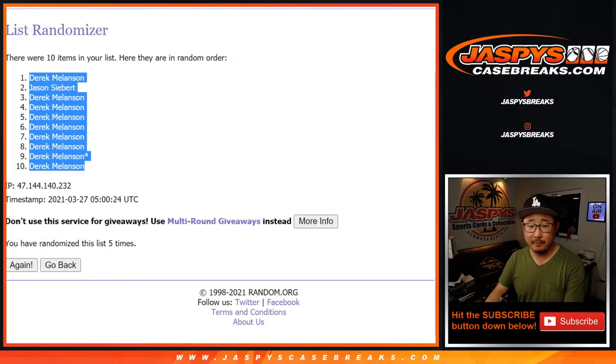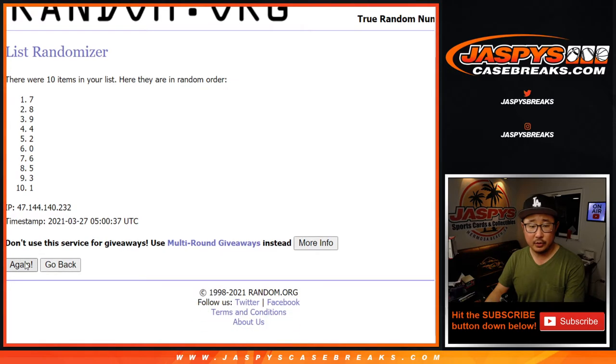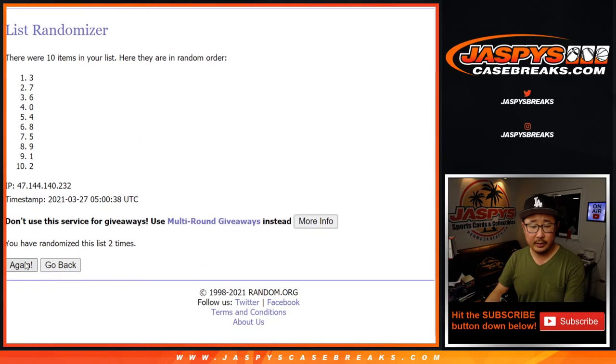All right, 4 and a 1, 5 times for the numbers. 1, 2, 3, 4, and a 1 — 5th and final time. We got 9 down to 3.